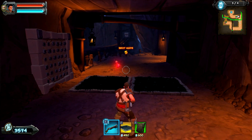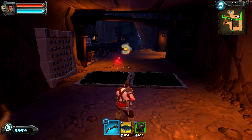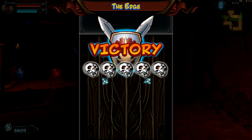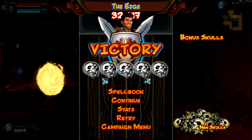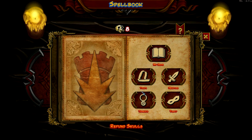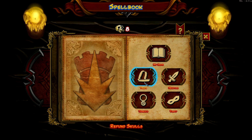Here comes another wave. So let me pause really quick. We got eight new skulls with that one. Before we go to the next level, here's what we can do. We can go into our spellbook. That noise is so loud — I even turned it down to 30% and it's still blaring.